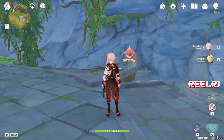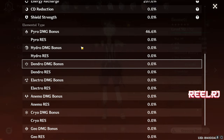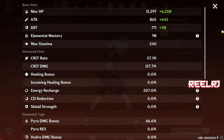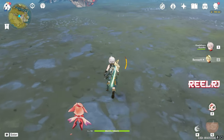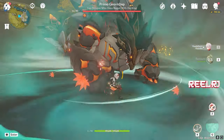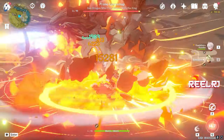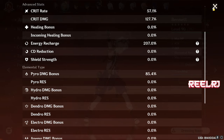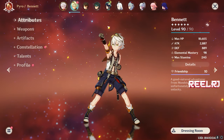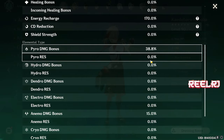Kazuha can give a different elemental damage bonus to each element and they can coexist — that's a super cool ability and that's why Kazuha is a top tier character. Let me show you how this works. I'm taking Bennett with me — you apply Pyro just before going. See my Bennett having 46.6% Pyro damage bonus. Then we're going to see how much elemental damage bonus Kazuha will provide. You can see Bennett currently having 84.4% elemental damage bonus.